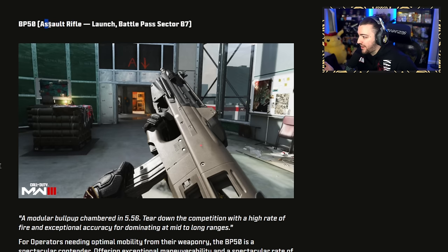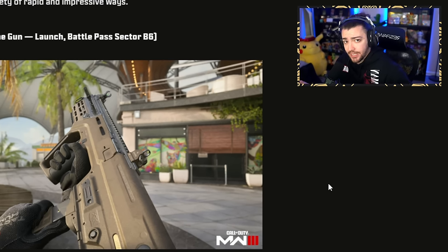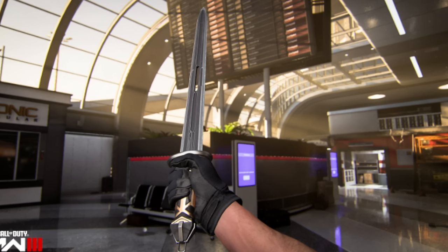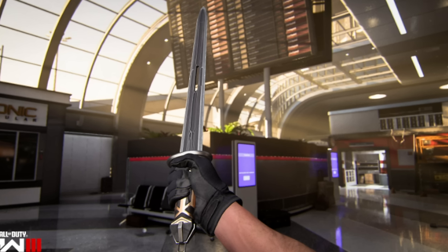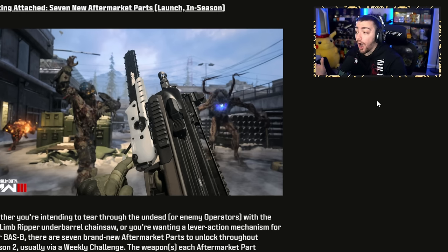It is confirmed the BP-50 is an assault rifle — a weapon from Vanguard that we've kind of already used. We also have the Ram-9, which is the submachine gun version of the Ram-7 — a counterpart Bullpup SMG, very lethal at close range. The SOA Subverter is a battle rifle coming later on in the season. The new Soul Render melee weapon looks absolutely insane. We're also going to be getting seven new aftermarket parts throughout launch and mid-season of Season 2.